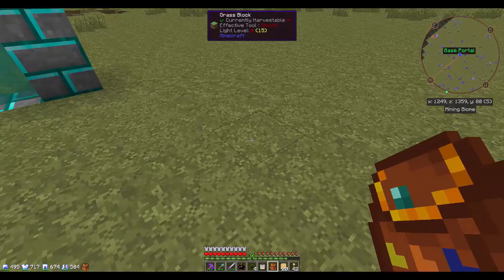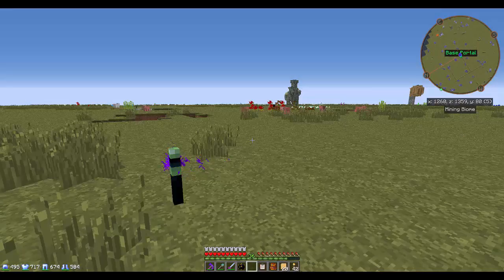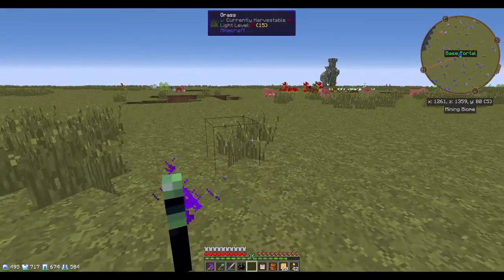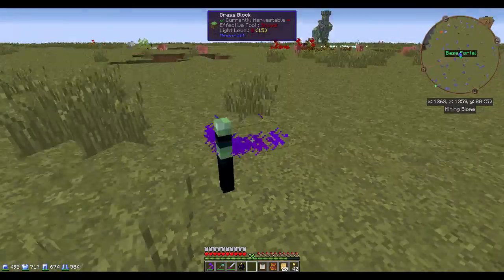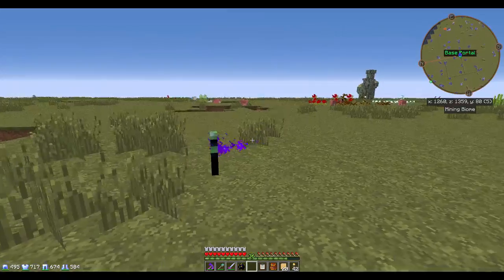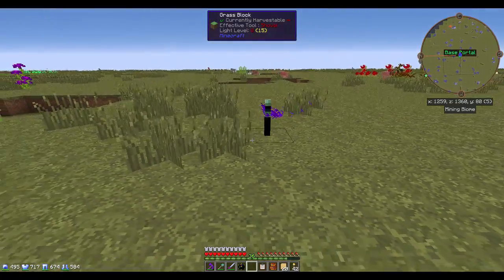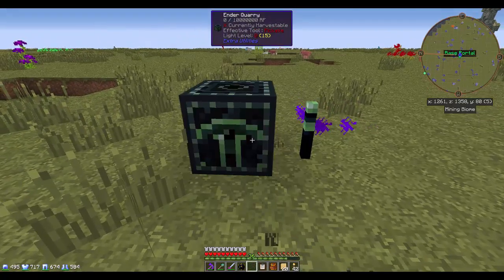Let's put down some ender markers. The key I have for starting and stopping my recording is also the key that toggles the chunk borders, but trust me these little ender markers are aligned with chunk borders. We're going to do three chunks by three chunks — so four lines. That should be right, and we're going to set this up again.